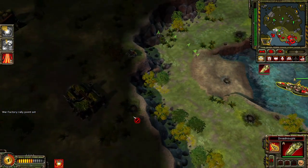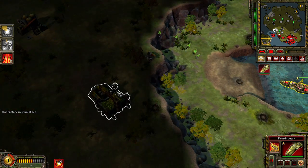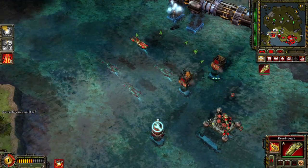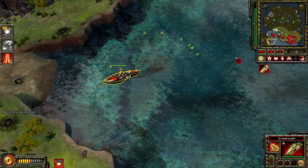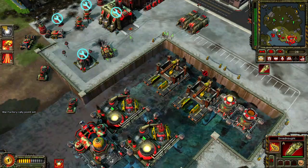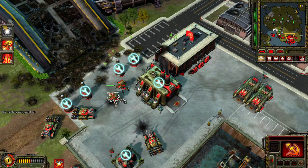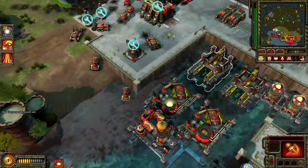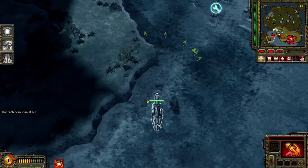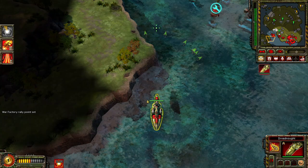Dreadnought and her crew are ready. Insufficient funds. Enemy base detected. A unit is under attack. On hold. Orbital downpour ready. Prepare our launchers. Insufficient funds. Preparing. Construction complete.